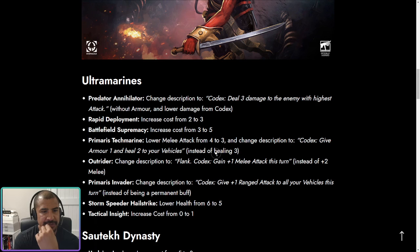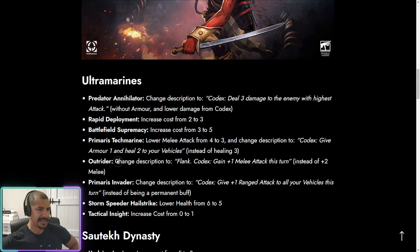The Outrider's description has changed to flank, gain plus one melee instead of plus two. I think this brings it a little bit more in line — it was insane for three energy, and obviously only two energy once you'd used Battlefield Supremacy. That's a good change overall; a little bit more reasonable and sort of in line.